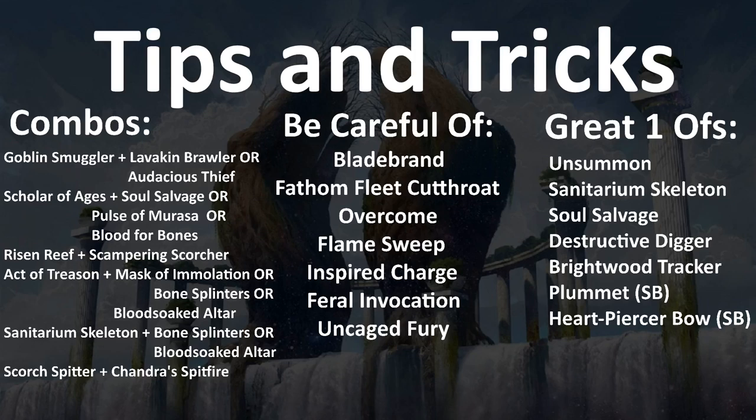Finally, Uncaged Fury — especially combined with other combat tricks — can end the game out of nowhere. If your opponent attacks their 1/1 into you when you're at twelve life and then casts Infuriate plus Uncaged Fury, giving it plus four, plus three, and double strike, that was a 2/2 before and now it hits you for twelve and you just lose. So be aware of that combination and play around it if you can.